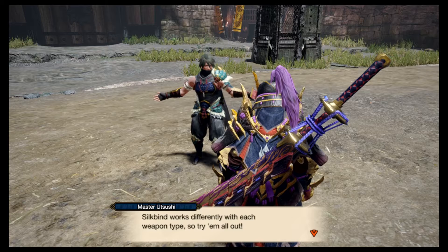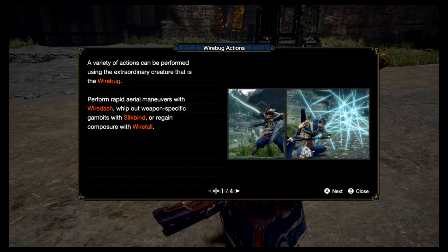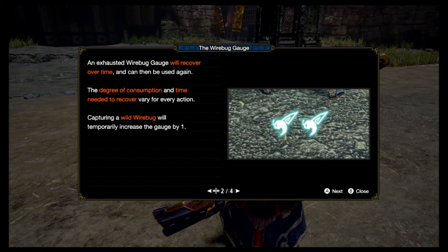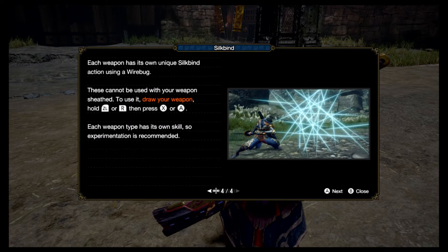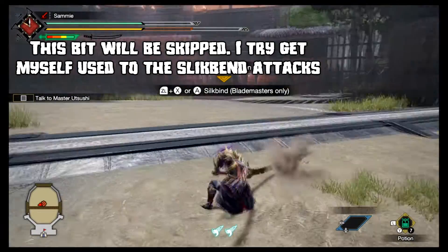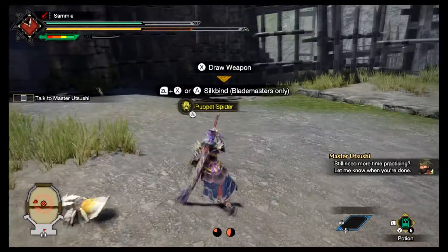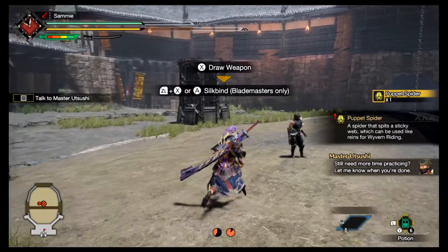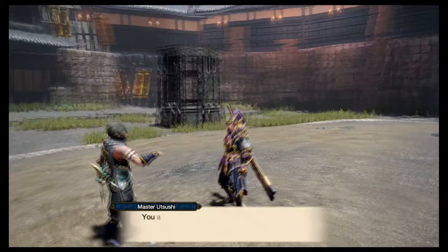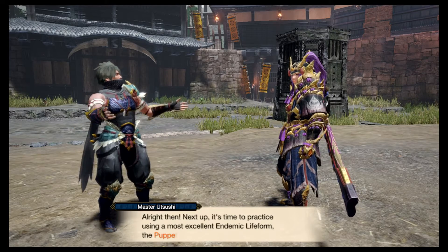Each weapon type gives you different actions. Oh, this is the same tutorial as before. Hold R to use it. Alright let's go talk. Now that you're clear on how to use the silkbind technique, next up it's time to practice.